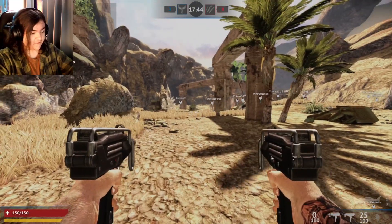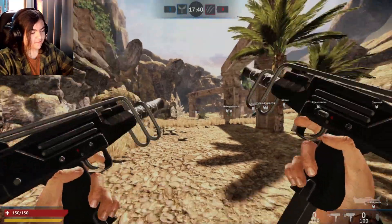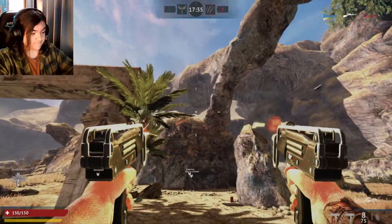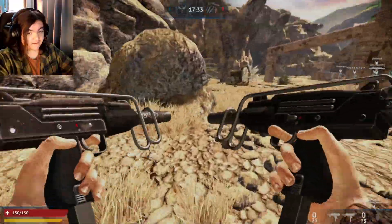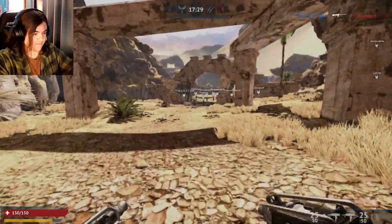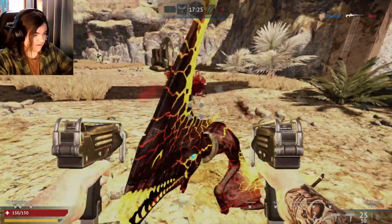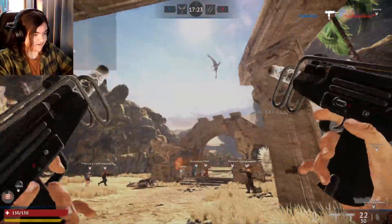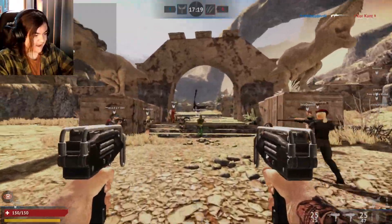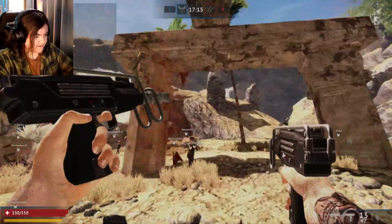I'm holding down the recoil — I'll show you what it's like without me compensating, and then with both weapons firing. So you're going to want to shoot one at a time. Burst firing is highly recommended by the devs as well — doing it in small bursts like this is a good strategy.